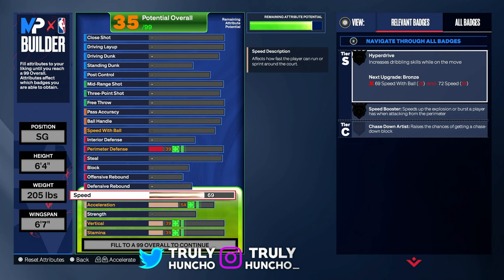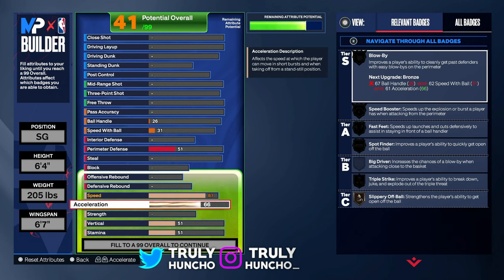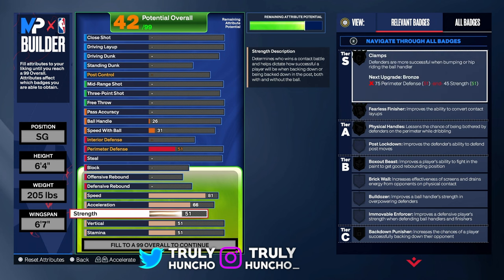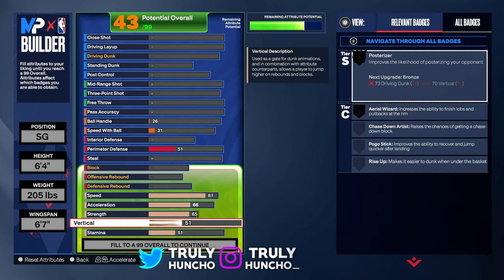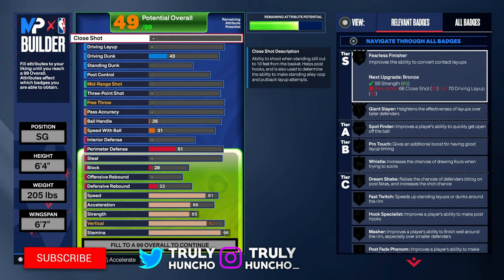For your speed, upgrade to an 81. For your acceleration, keep it at 66. For your strength, upgrade to a 65 — you'll unlock some crazy badges. For your vertical, upgrade to an 82. For your stamina, upgrade to a 96. You don't need that 99 stamina on this build. Let's continue to the finishing.